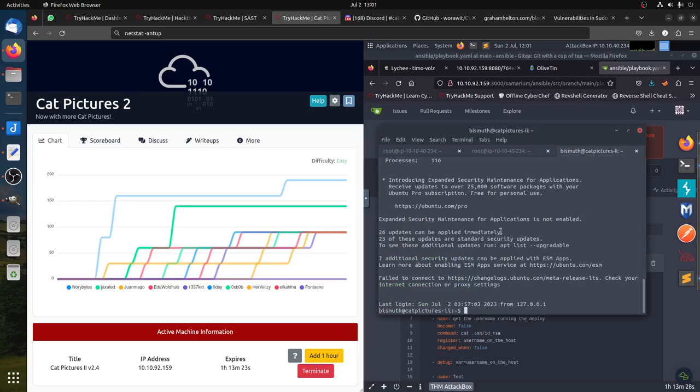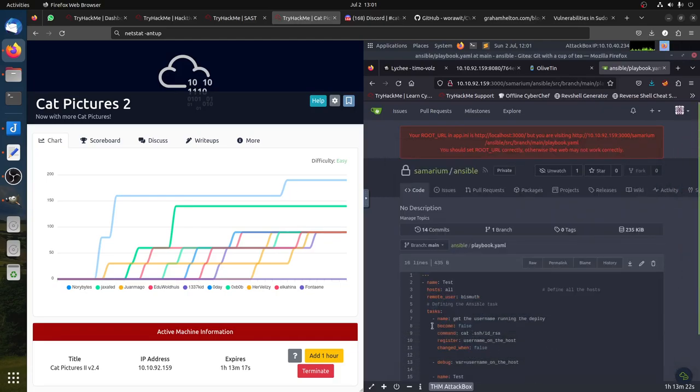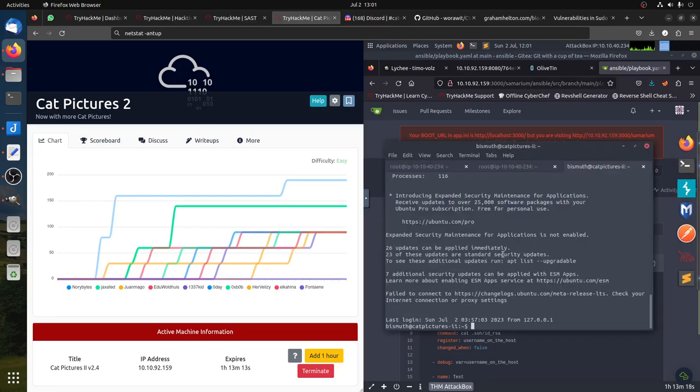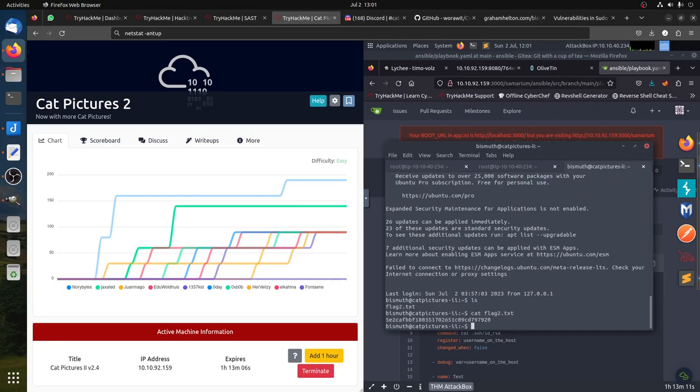I can do 'ssh bismuth@10.10.x.x', or I can do a reverse shell directly. Now you can connect directly without the other option. The other option is just to do a reverse shell here in the command and then stabilize it with Python — but sometimes things work differently. So we are here. We have Flag 2, we got it.